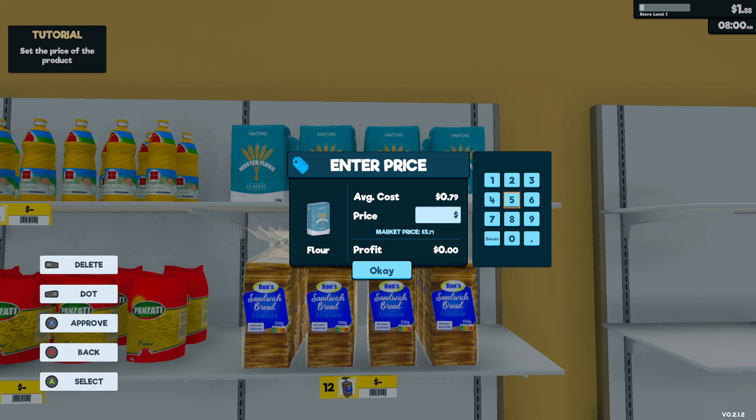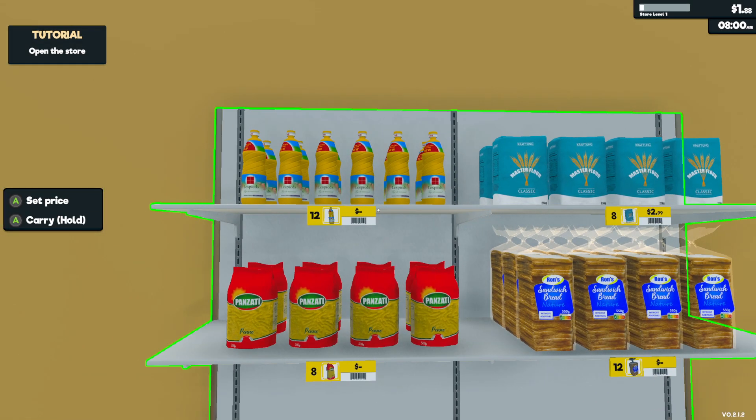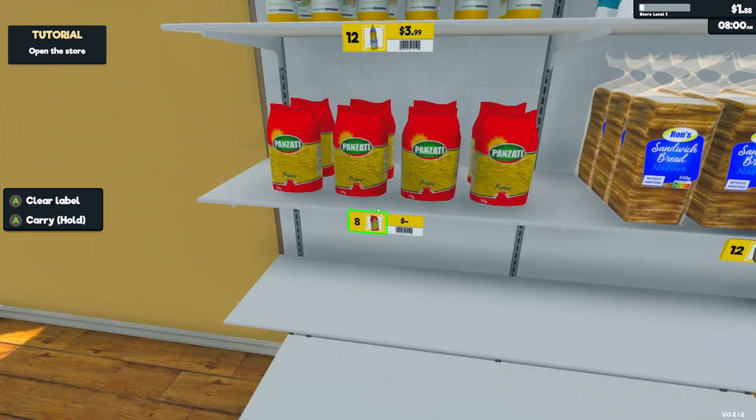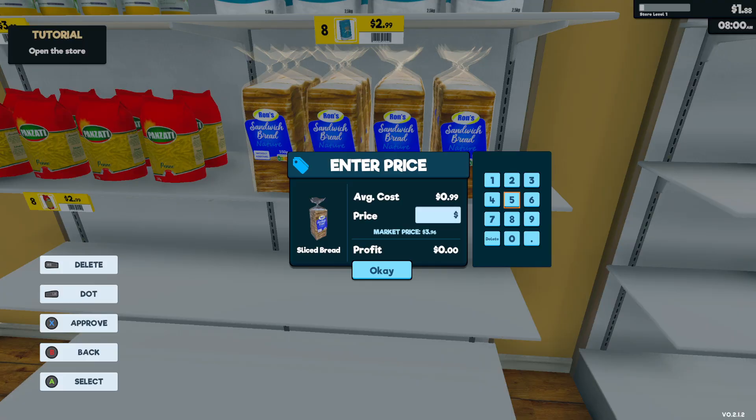What do we got for flour prices? Average cost is 79 cents, market price is $3.71 — we're gonna go $2.99. That's a lot of gross profit but not that crazy. Average cost $1.50, market price $4.50 — we're gonna go $3.99. Oil average cost should be super low: 99 cents, market price $3.12, so we're gonna do $2.99. And bread: 99 cents average cost, $3.96 market price — we'll go $2.99.